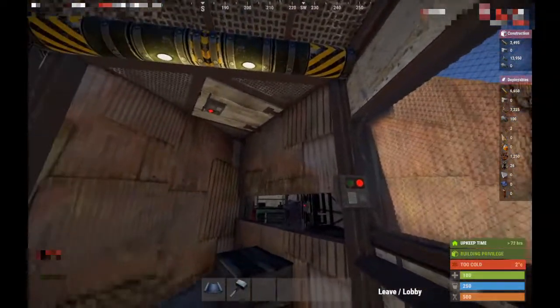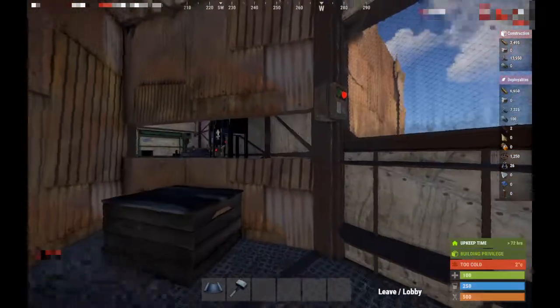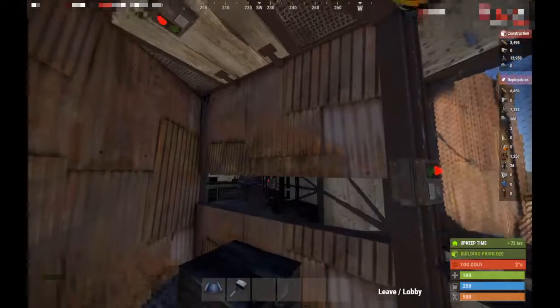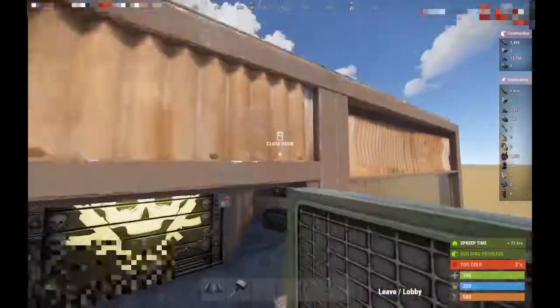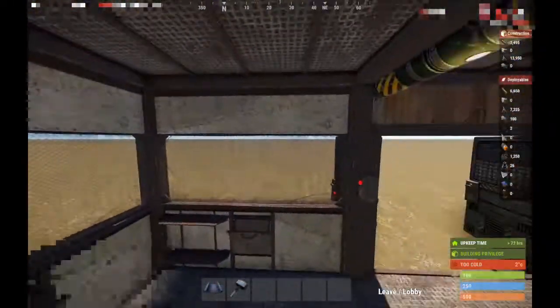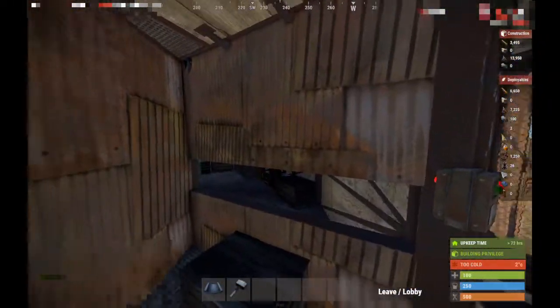Now as you can see, this wall — this neat little trick — will add the best security to your base. And if you build small or you build larger, the cost to go through the doors will increase significantly.